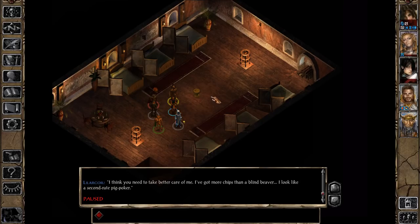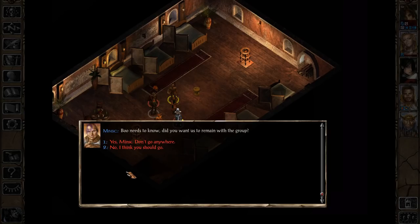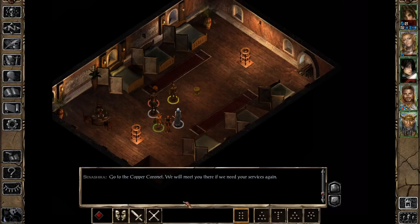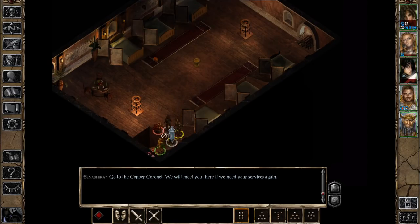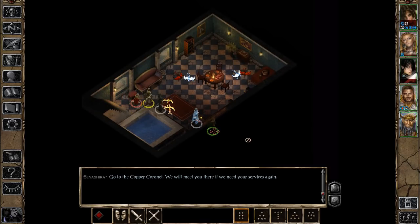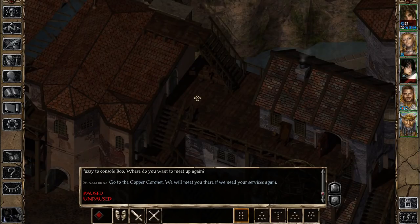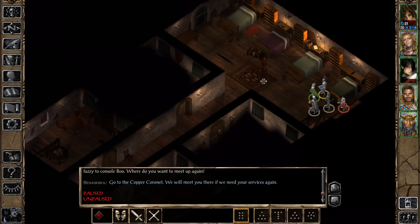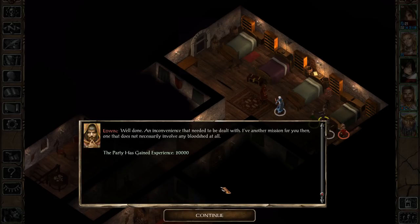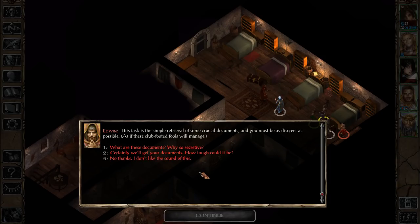'Now you can go and rest at the Copper Coronet.' We are soon going to be able to recruit Edwin. Now it's time to continue with the questline, now that Raik was taken care of. We can go straight to the third floor. 'Has the Cowled fool been disposed of?' That's already 20,000 experience as a general experience reward — and already a portion of it doesn't go to waste with Minsk gone.